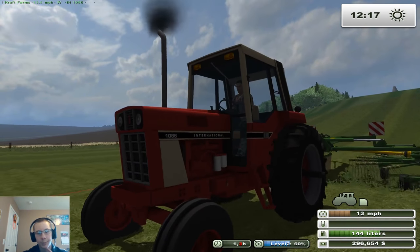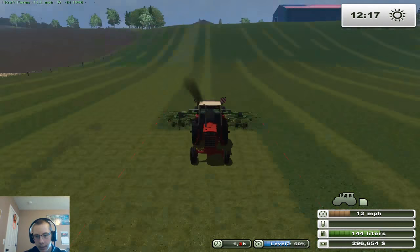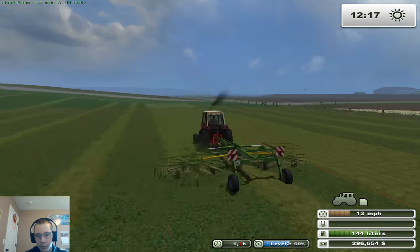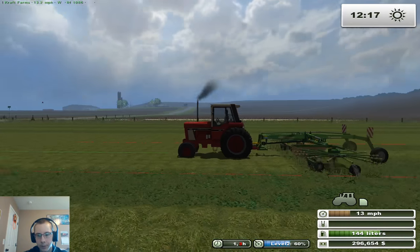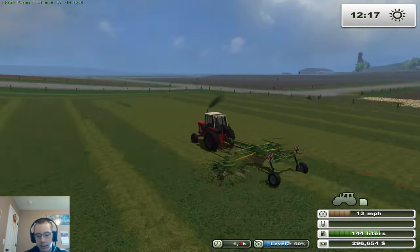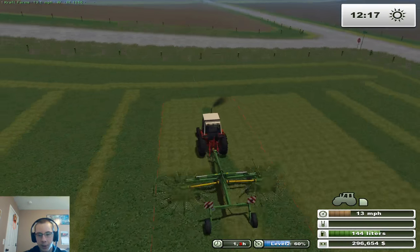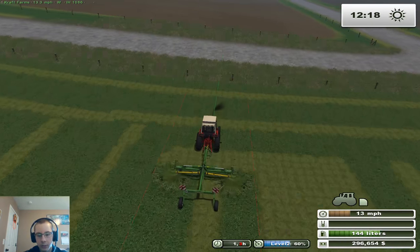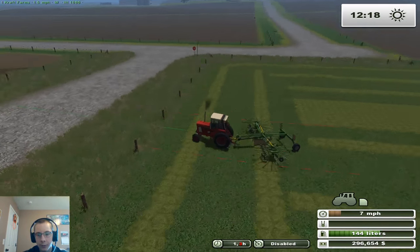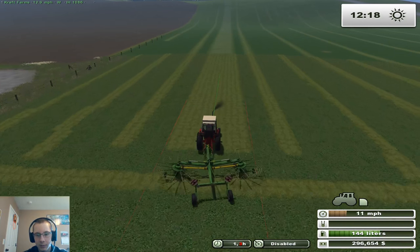This tractor is pretty much the main workhorse on the farm, actually. We got it for running the drill, it'll run the fertilizer spreader, it runs the rake, it'll run the baler, and it'll run the forage wagon. The 1370 will probably run the mixer — that'll probably be fine since it won't have far to go and doesn't require much. But this thing does most jobs.